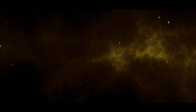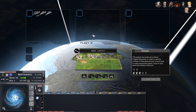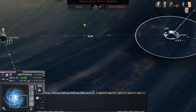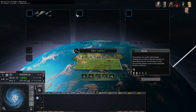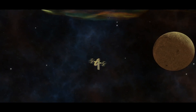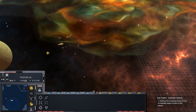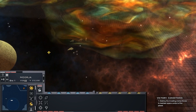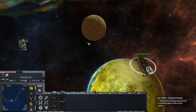Once the Asserter is in, that will replace the regular Executor for the Araida Authority — so they won't be able to build regular Executors, they'll just have access to Night Hammer and the Asserter. And yeah, once 2.3 comes out, no Executor for the Araida Authority; instead it's all Asserters.